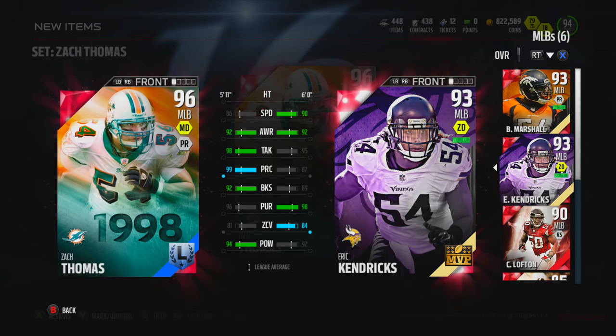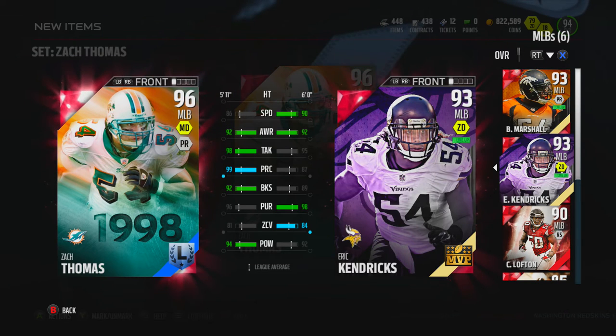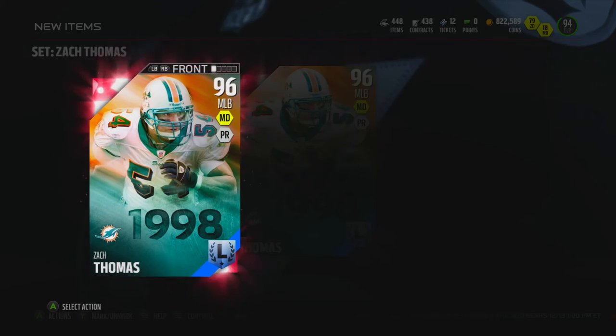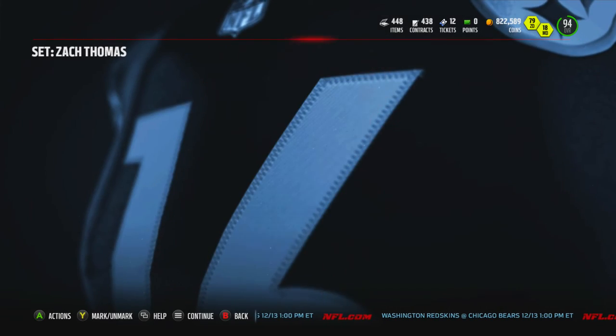These two guys are going to be my linebacker tandem. Brandon Marshall is going to be the one replaced — his zone coverage is nice, but that is all he has on Zach Thomas. So we're going to put Zach Thomas into the team right now and he's going to be my new starting middle linebacker.